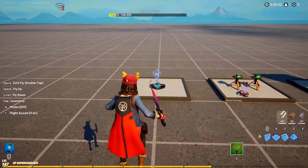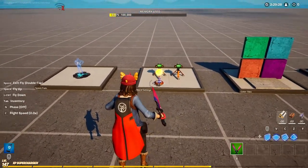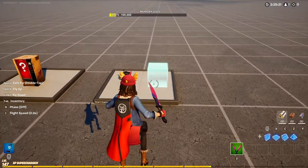First thing you're going to need is a spawn pad. You also need a round setting device, an item grantor, a color tile, a vending machine, a timed objective device, and the blue square objective from the objective gallery.